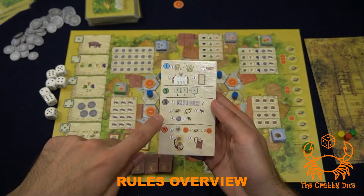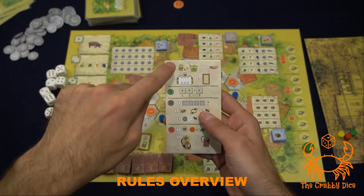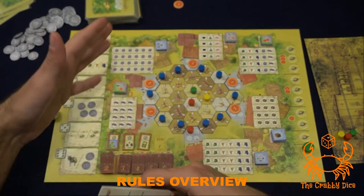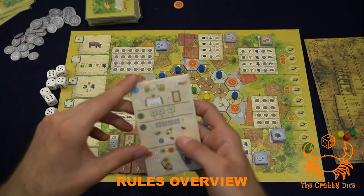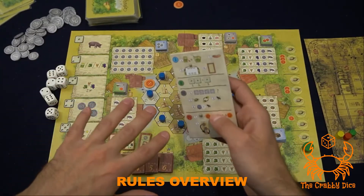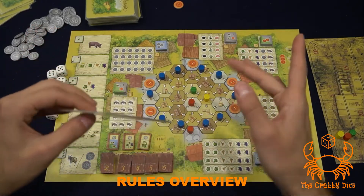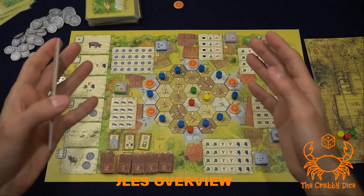Every single round you follow the same four steps using this player aid tile. Step one is to play your multi-use card and produce. Step two is the dice drafting step. Step three is deliveries — you're going to be delivering goods to the game board and to your own orders. And finally is a reset and scoring phase. I'm going to go into detail on all those phases and show how the mechanisms work.